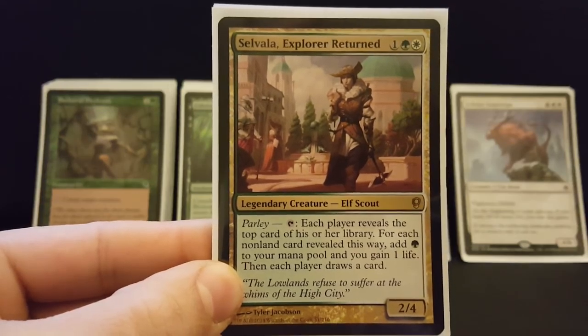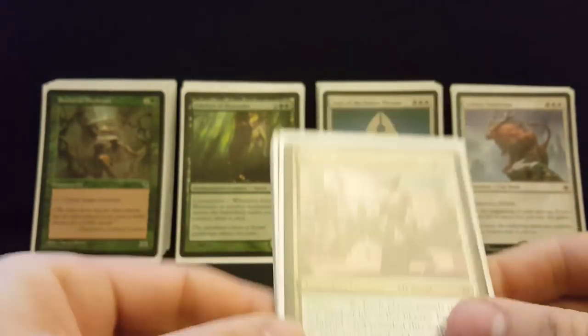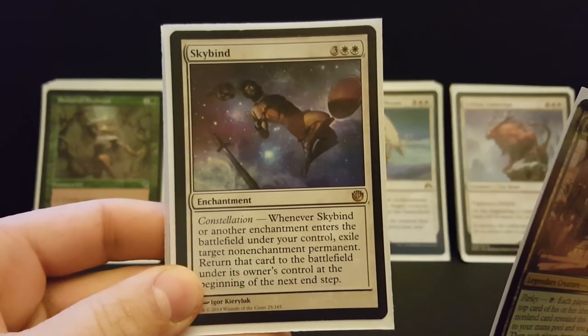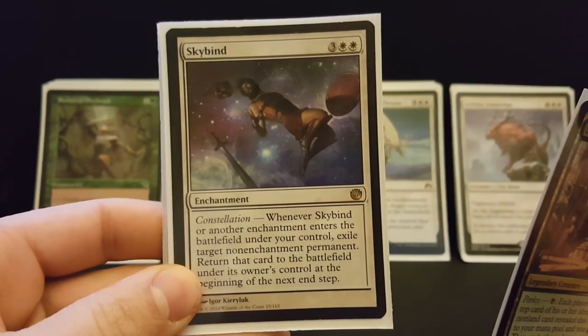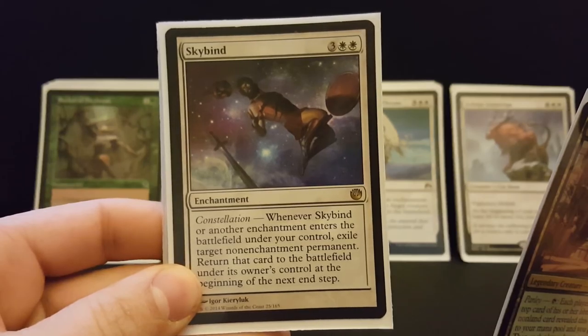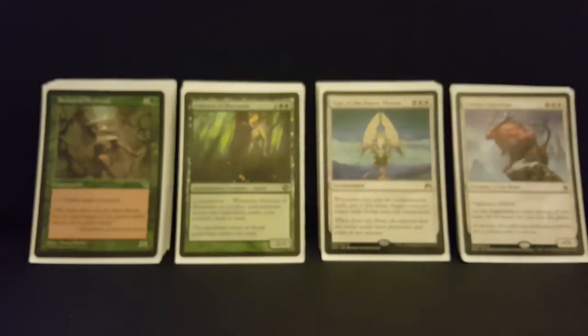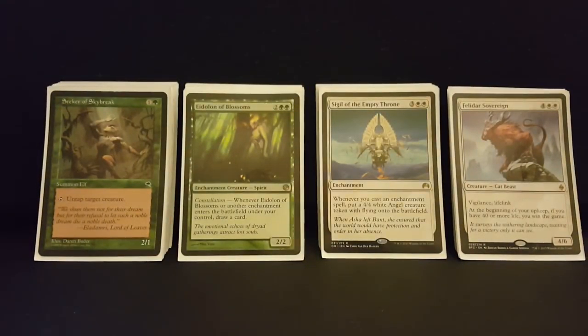This is my Selvala Blink Chantress deck. The main inspiration for this deck was Skybind, which allows you to blink a non-enchantment permanent and return it to the battlefield on your end step whenever an enchantment enters play. I love enchantments and there are plenty of blink creatures in green-white. The other inspiration was Felidar Sovereign — a really funny win con — and I've got a bunch more bad combos in this deck.